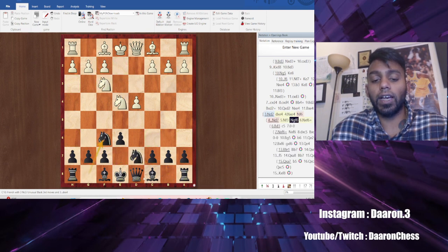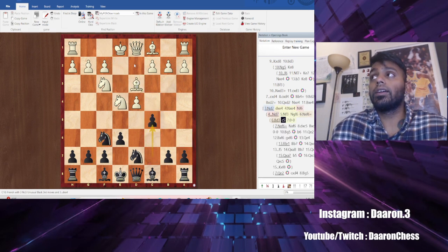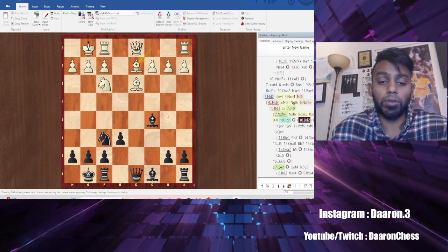What I want to cover in this video is how to develop the light-square bishop. We go c5, and let's say take, take, and take. The way to develop here — I'm going to give some passive moves — even in this position you have a couple of options.